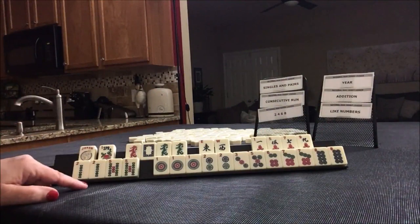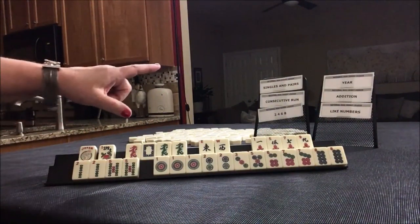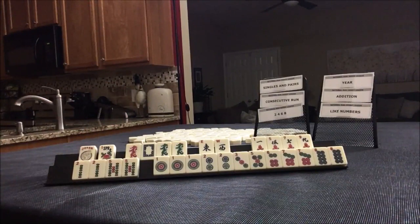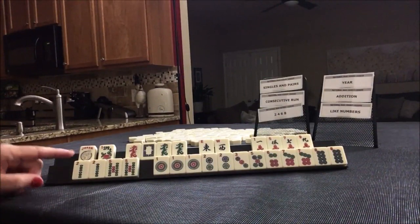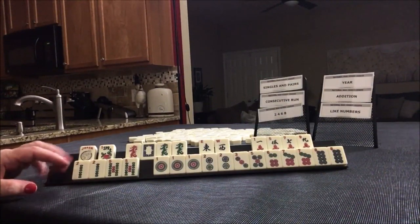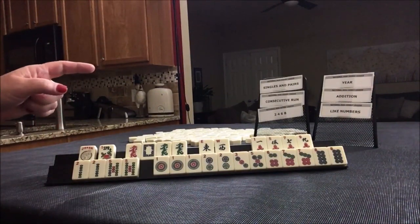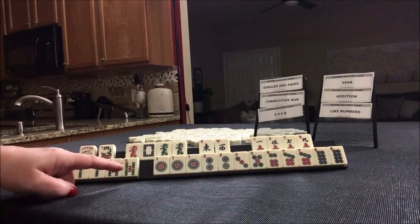If these were your tiles, what categories would you force and what would be your first discards? If these were my tiles, I would play a singles and pairs hand and a consecutive run hand.